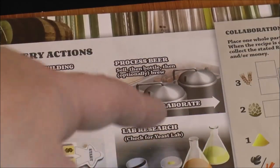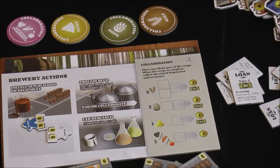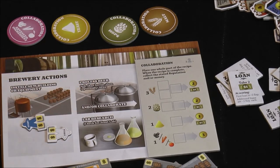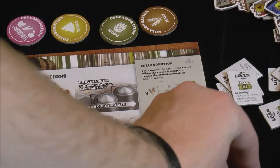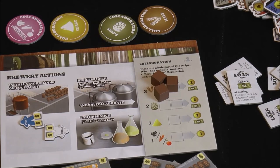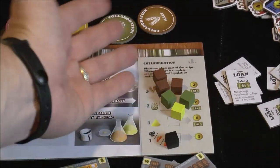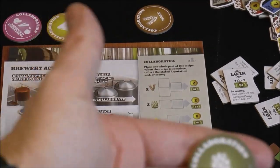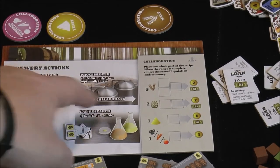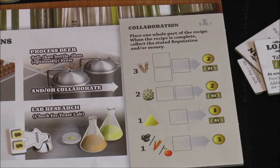The process beer action lets you sell, bottle, optionally brew beer, and collaborate. Over here is another way to get money and points — when you process beer, in addition to running beer through your brewery, you can fulfill one of four possible little recipes collaboratively. One player might contribute malt, another comes along and adds hops on a later turn, then someone adds a rare ingredient. Once the recipe is filled, anyone who contributed takes back a token to remember their contribution and receives the listed reward — two to four points plus two dollars.